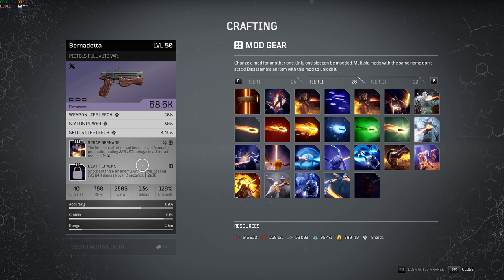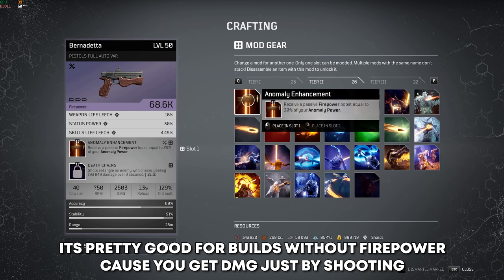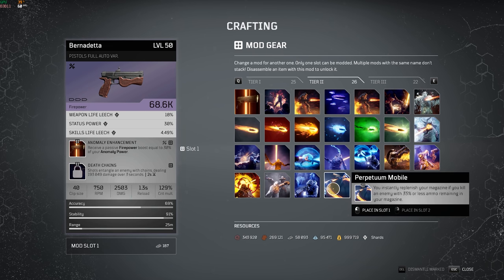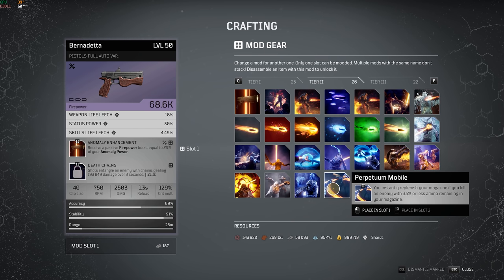Then we have Death Chains, which is a pretty decent mod, especially if you do reload stuff. Shots entangle an enemy with chains, dealing 193,000 damage over 3 seconds. It works really well with Scrap Grenade, which we'll get into later. For pure damage, Anomaly Enhancement can be pretty decent — especially if you have some Anomaly Power, it'll give you a decent boost to Firepower. Then we have Perp Jom Mobile, a pretty good way to replenish your magazine, especially if you play Ability Power Builds. There are better options for most classes, but for Pyro in particular it's one of the best ways to keep ammo.